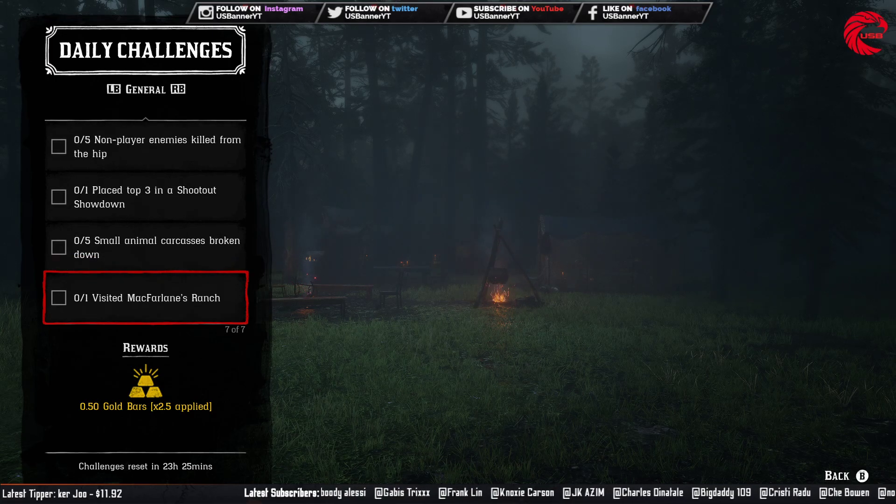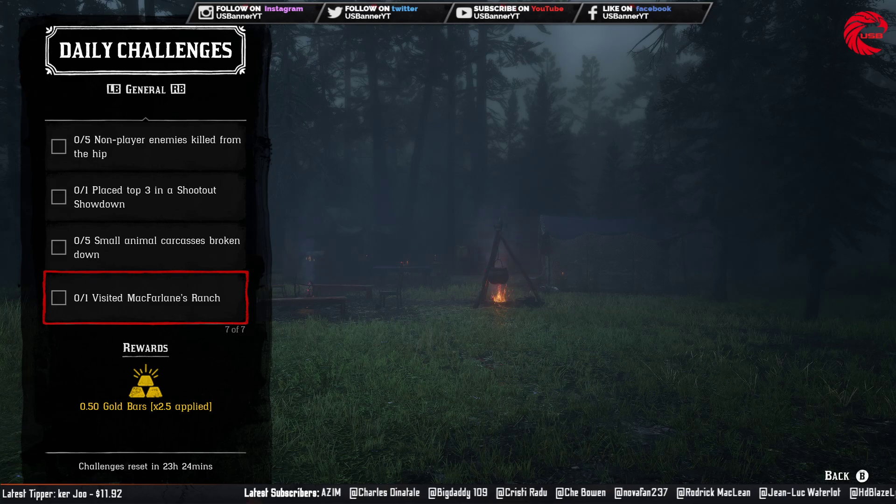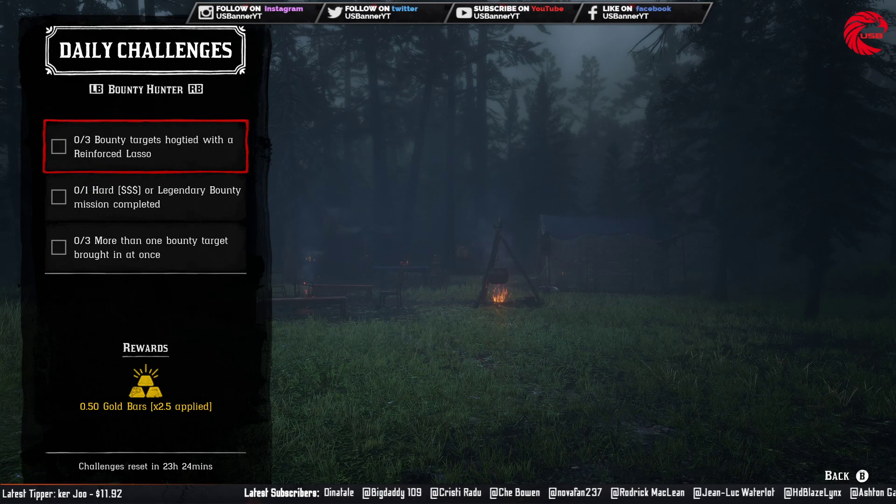Then you have to visit the McFarlane Ranch. Fast travel to any nearby post and then fast travel to the McFarlane Ranch and it will be done. After that, for the role daily challenges, you have to do the following.